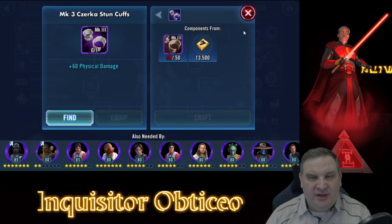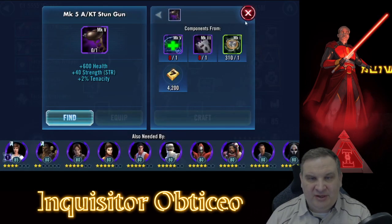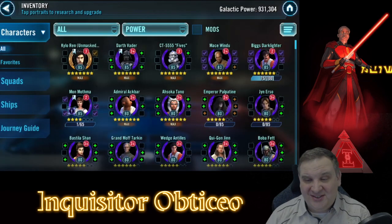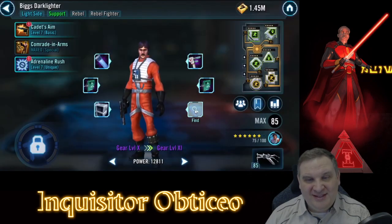Fives is at Gear 9 and we want to get him to Gear 10, but this guy is so greedy at this level. He needs stun cuffs, Carbonite, a second Carbonite, a third Carbonite, a stun gun, and a fourth Carbonite. He needs 200 Carbonites and a set of stun guns and a set of stun cuffs to get past this level. He is a greedy, greedy man at that level.